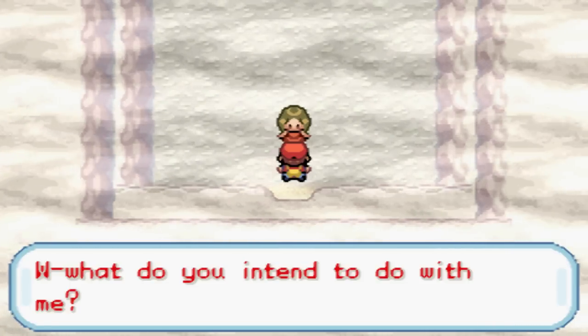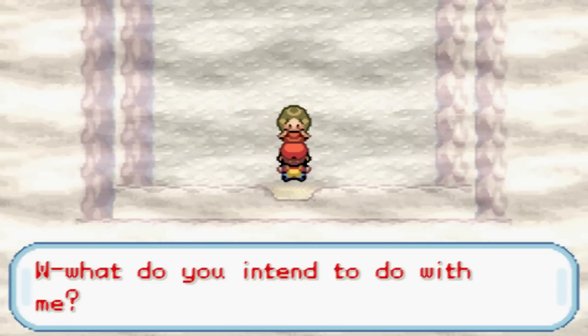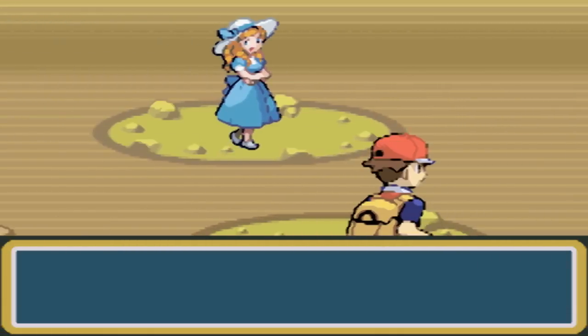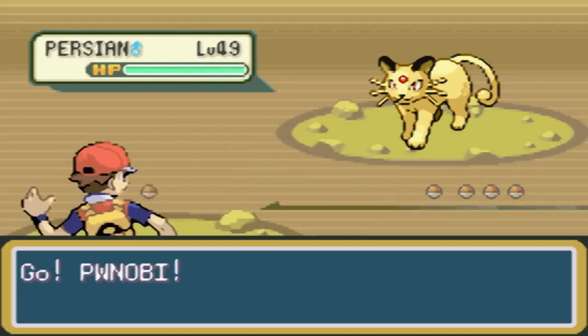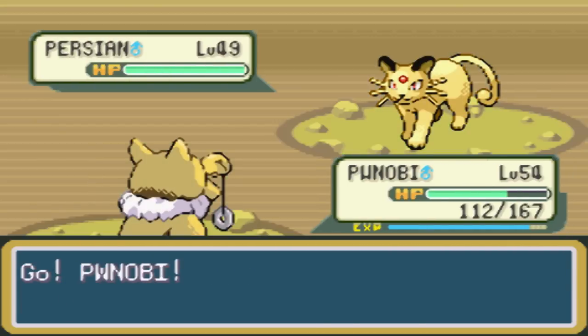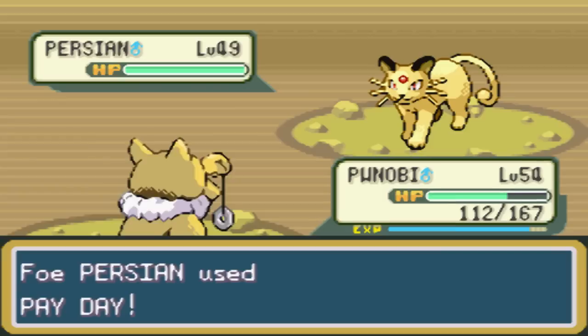It sounds so much like... What do you intend to do with me? Oh baby, you know what's gonna happen. Let's get it started. Just how I like it - nice and pretty. She's gonna throw out a Persian. I have Penobi here with, like, absolutely no moves left, but I'm gonna go for Hypnosis and Dream Eater. Payday is always good - I like the extra money. So, I'm gonna miss the Hypnosis. That's pretty cool.